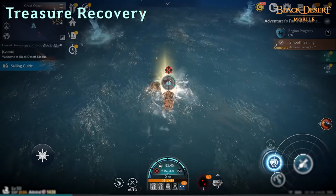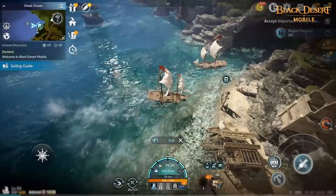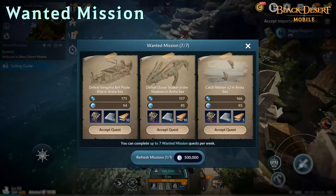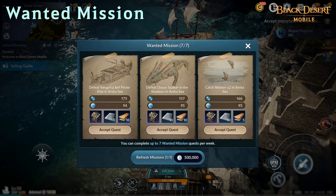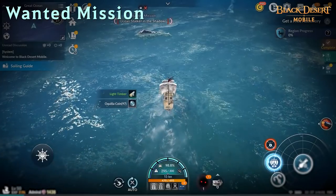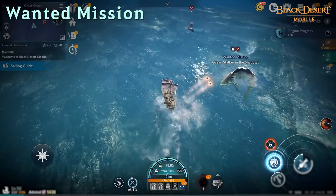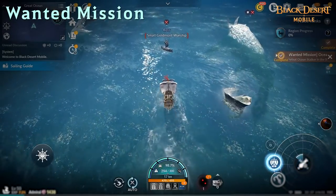You can also earn special items by recovering treasures drifting on the sea. Once you set and complete Wanted Missions at ports, you'll get Okulia Coins, as well as Steel and Plywood to enhance fittings and ship parts to upgrade your ship. If you don't like what you see on the Wanted Mission list, you can refresh it once a day.